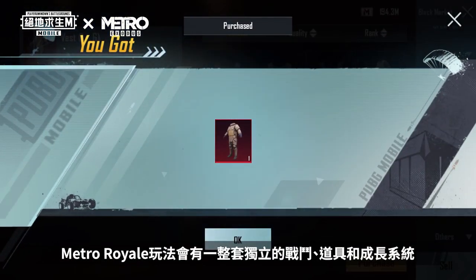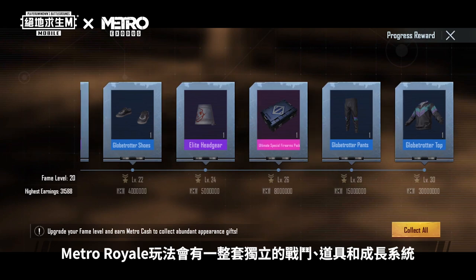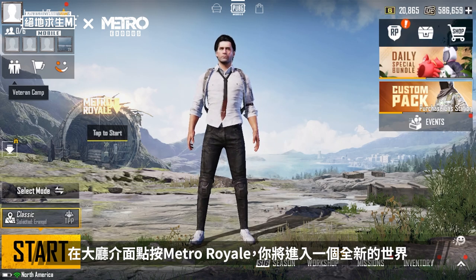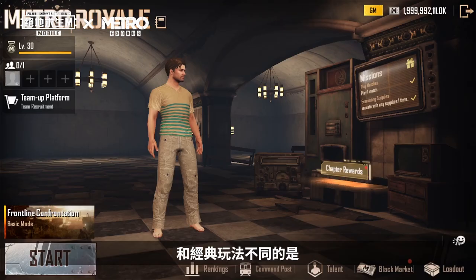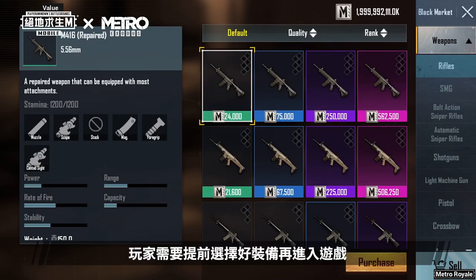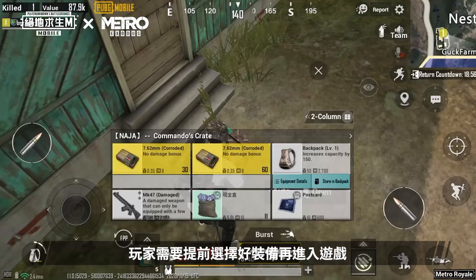Metro Royale Gameplay will introduce an independent structure of battle, items, and growth system. By tapping Metro Royale in the lobby, you will enter a whole new world. Metro Royale is different from the Classic Gameplay, as in Metro Royale, players are required to select their loadout beforehand before entering the game.